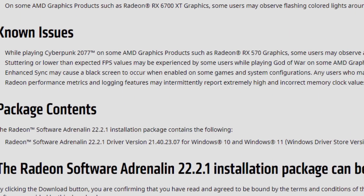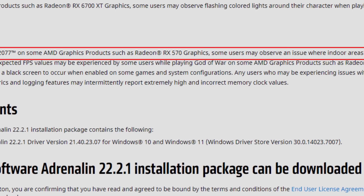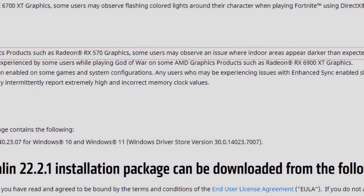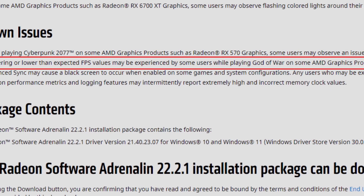For known issues, while playing Cyberpunk 2077 on some AMD graphics products such as the RX 570, some users may observe indoor areas appearing darker than expected. This isn't unique to the 570 — with the 21.12.1 drivers this darker indoors problem also appeared with the Vega 56. It still seems to be a problem, at least with the 570.